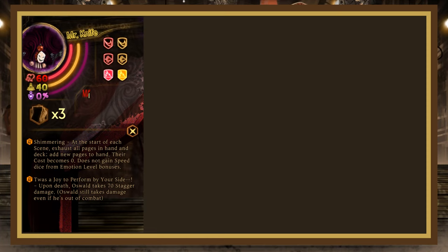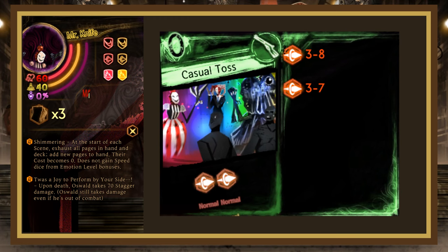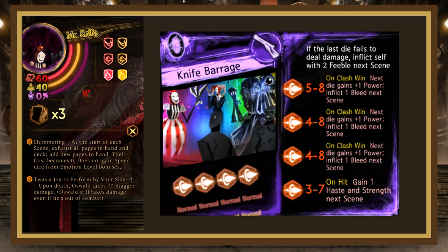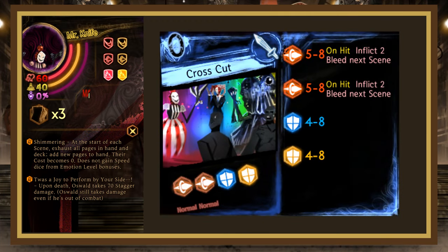Mr. Knife has 60 HP, 40 stagger, is blunt weak, and has 2 passives: Shimmering, and Twas a Joy to Perform By Your Side (Oswald takes 70 stagger damage on death, even if he hasn't returned yet). His deck has 4 pages and Red Strings. Casual Toss is a ranged page rolling 3-8, 3-7 pierce — easy to beat with basically anything including Light Regen. Guillotine is a melee page rolling 8-12 slash, destroying the target's next die on hit — mitigate with a block on 1. Knife Barrage rolls 5-8, 4-8, 4-8, 3-7 pierce, with the first 3 dice inflicting 1 bleed and boosting the next die's power by 1 — easy to beat with anything reasonably strong. Crosscut rolls 5-8, 5-8 pierce, 4-8 block, with pierces inflicting 2 bleed on hit — beaten by a 3-cost bomb fairly consistently.